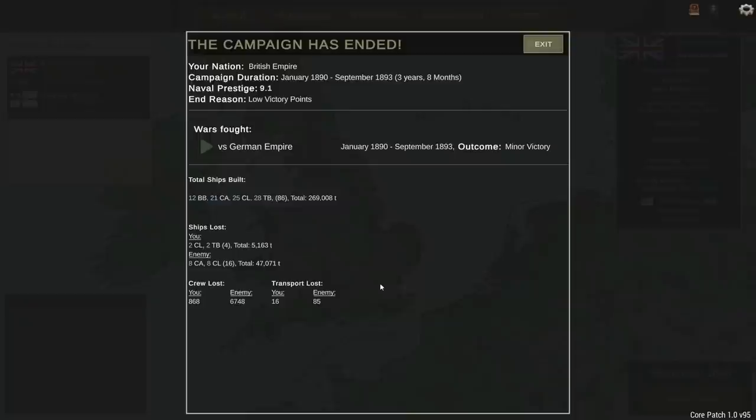A minor victory. You can see the total ships built, what we lost - two light cruisers, two torpedo boats - and what we sank: eight armored cruisers, eight protected cruisers, 16 ships total. A quick campaign, obviously not a real great challenge. I'm going to work on this on my own, get the German 1910 campaign unlocked, and we will start that one in two days. Let me know your thoughts in the comments below. Thanks for watching.